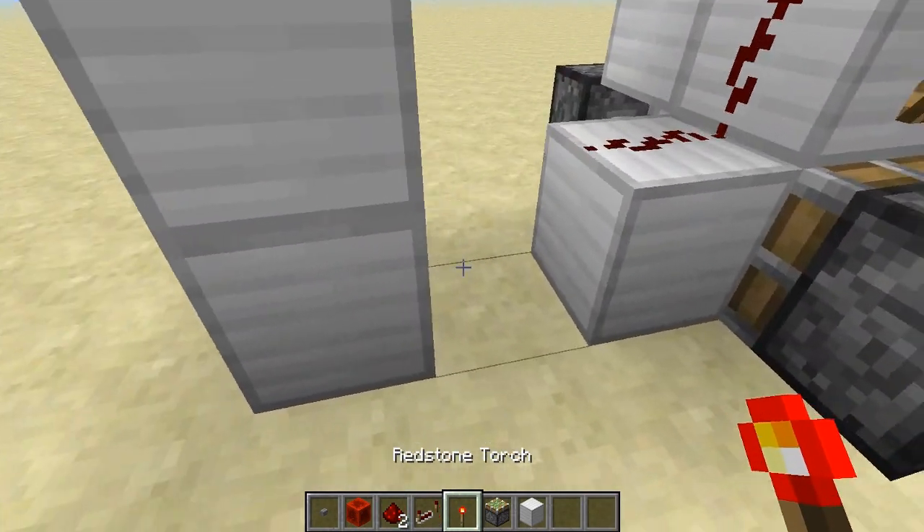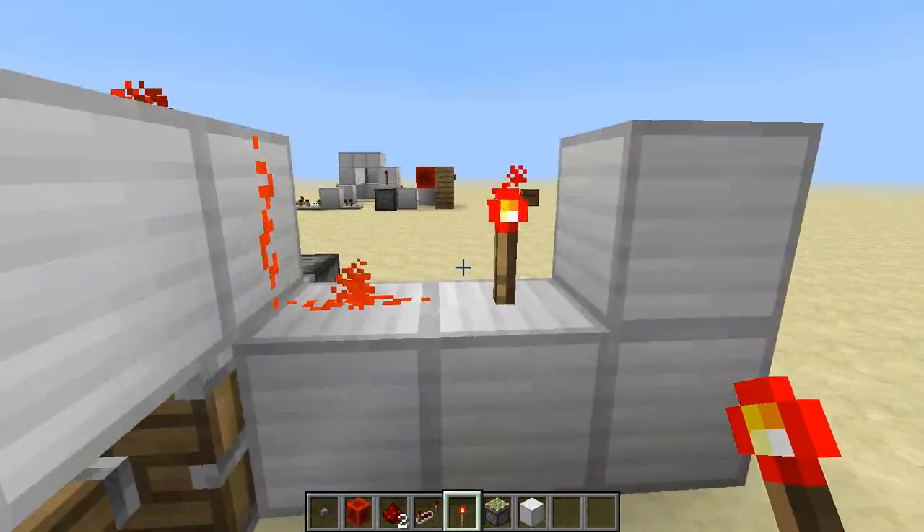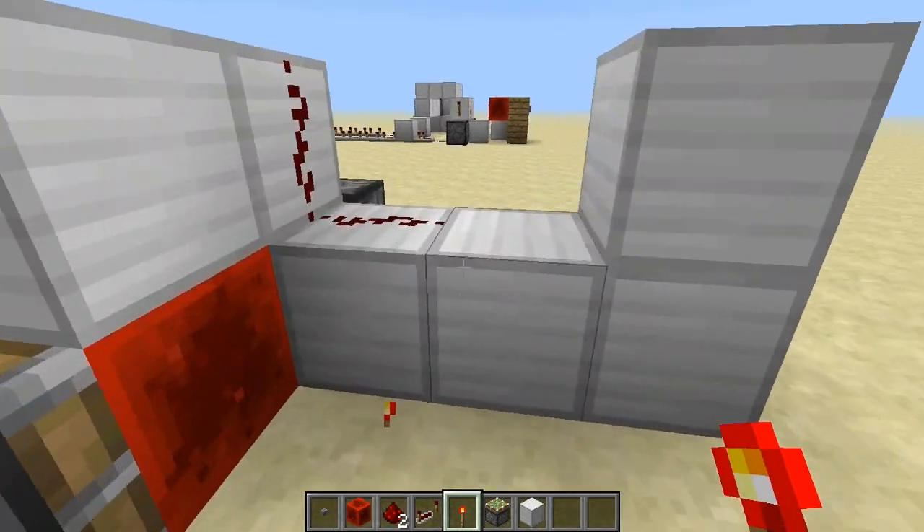So if we do this for example — you see the torches go off, and you hit this — and it switches. That's pretty much how the T flip-flop works.